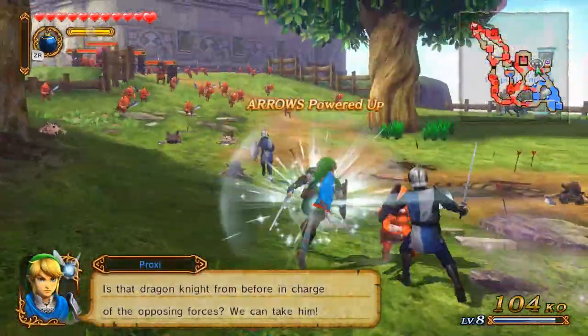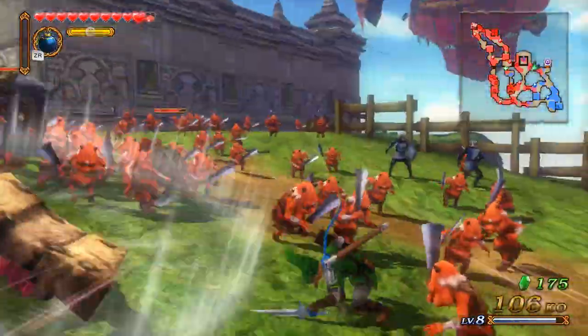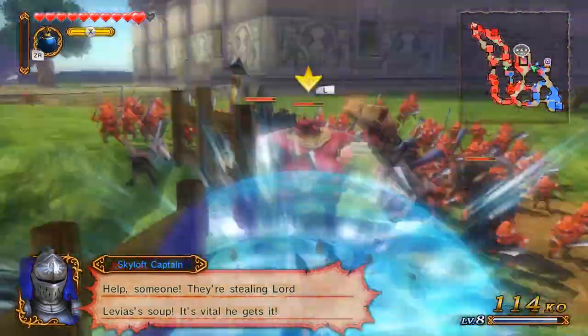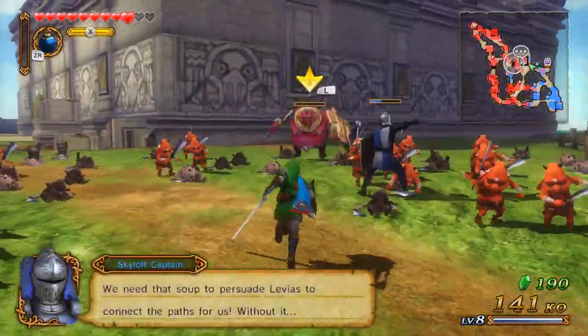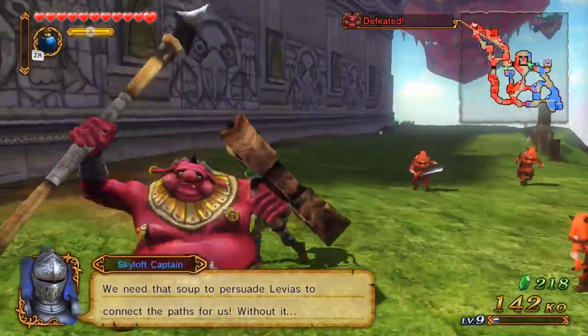A bow will power up already — arrows powered up. Too bad I don't even have a bow. Hey, it's Ganon Jr. I just need to dodge his belly flop, and then I can beat him. It's not a problem.